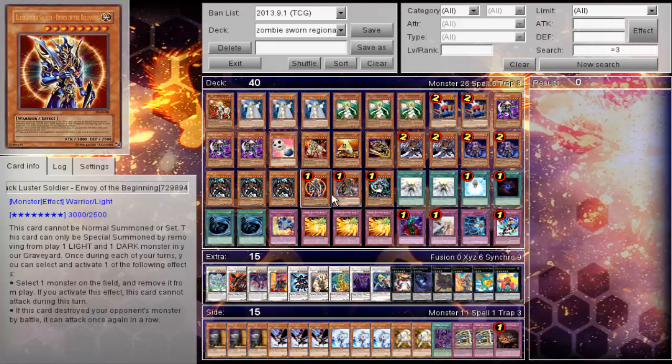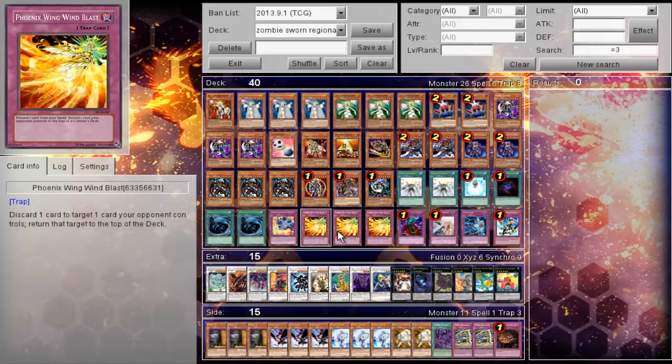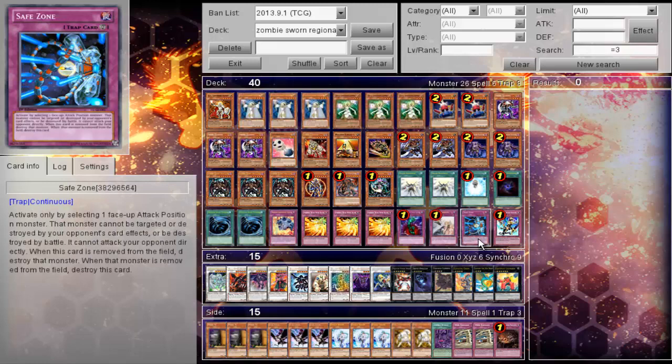For spells: two Solar Recharge, Charge of the Light Brigade, Allure, and two MSTs for Mystical Space Typhoon. For traps: Breakthrough Skill, triple Phoenix Wing Wind Blast, Bottomless Trap Hole, Solemn Warning, one Safe Zone, and one Return. Pretty interesting tech for the Safe Zone.